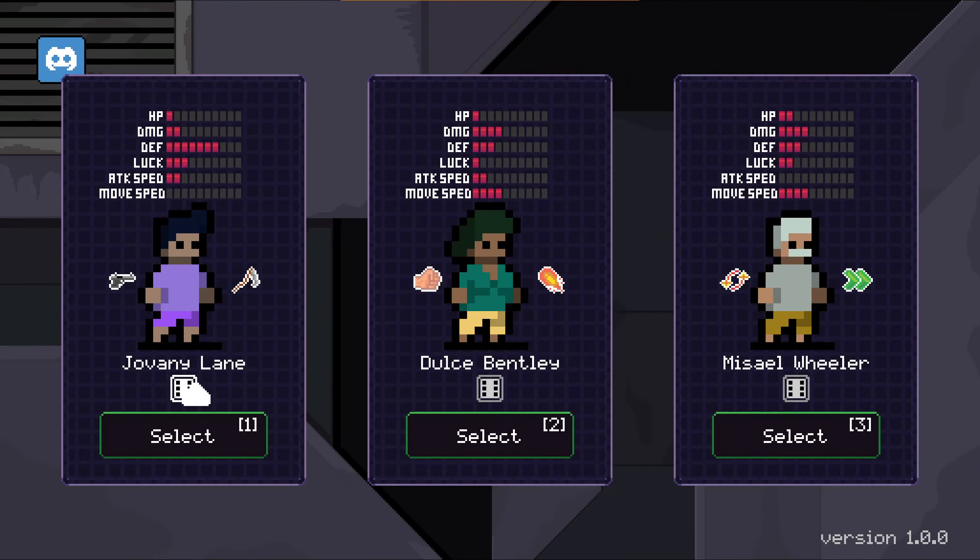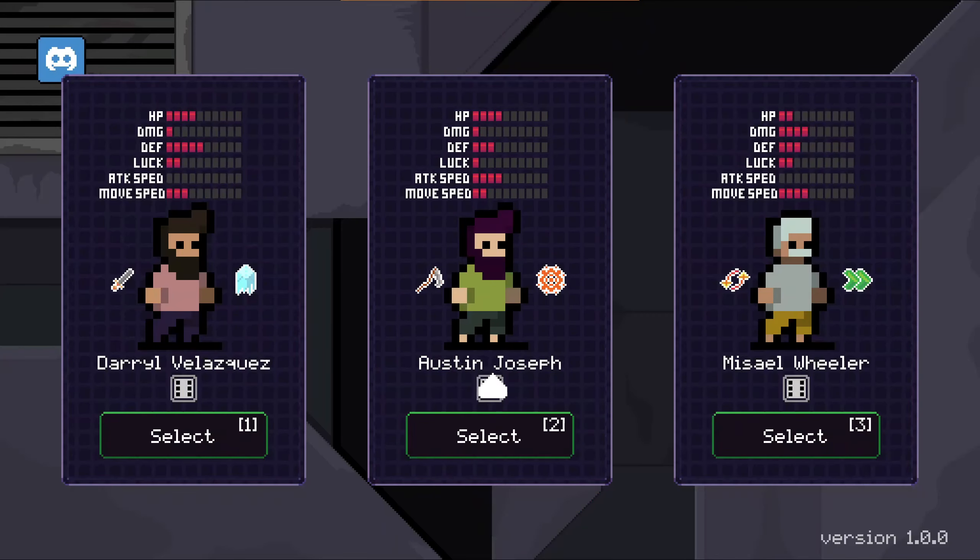We have a couple of characters. It starts with two items — either two guns or one weapon and one bonus. Each one has different stats. We can also reroll them, probably as often as we want. I don't really want the throwing one, that's for sure.